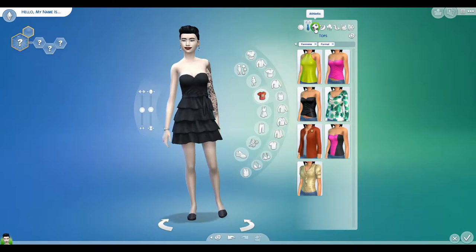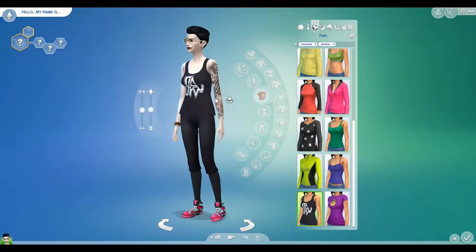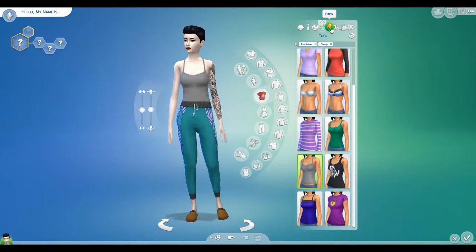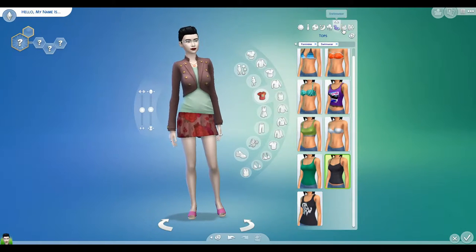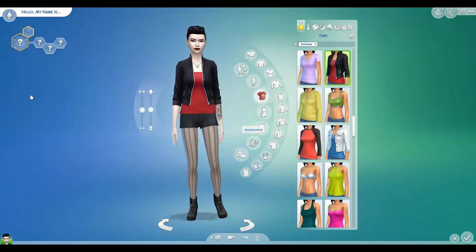Formal. Athletic. Oh wait, what? She has a tattoo. I don't want her to have a tattoo. That's not a vampire thing. Oh, you can... Oh, these are what she wears to different occasions. I see.